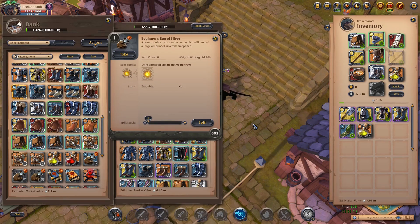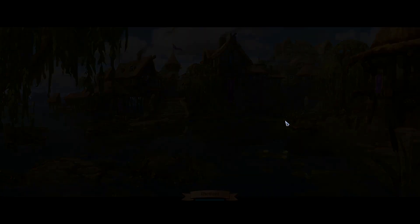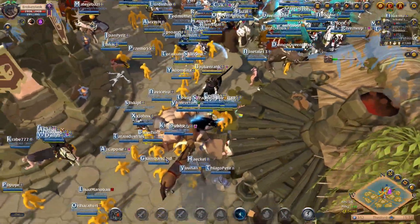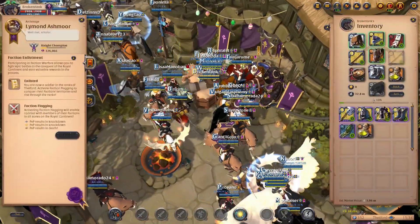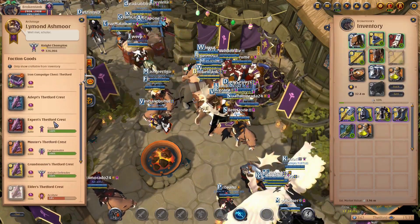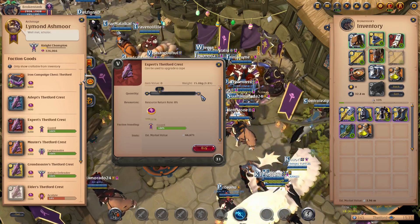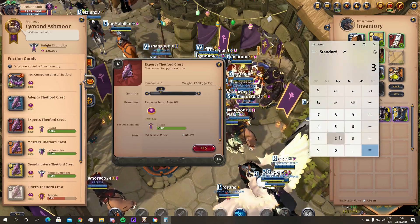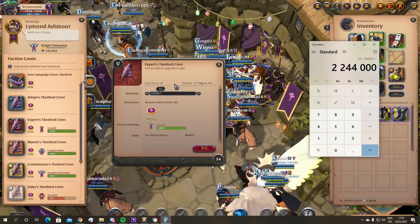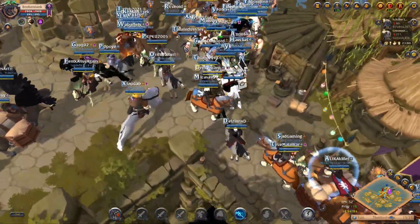That's a little bit above 1 million per hour with the silver bags as well. Let's see what we can get for 76k faction points in the faction shop. You can buy 34 of those items — 34 times 66k — so it's another 2.2 million from the faction points. In total you're looking at 15 million profit in under 10 hours, which makes it 1.5 million per hour profit. But you also have to think about that I'm using a 7.3 set.